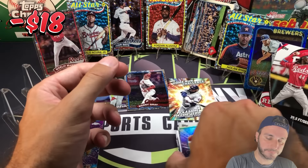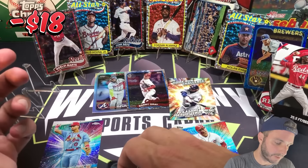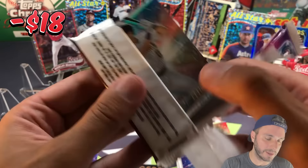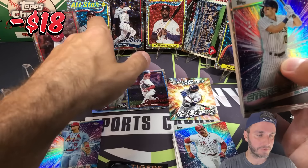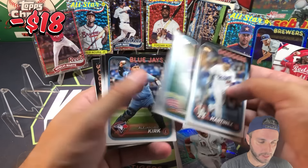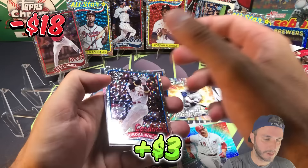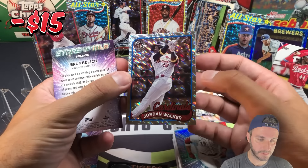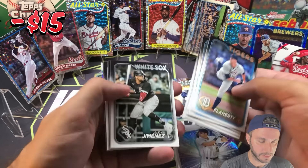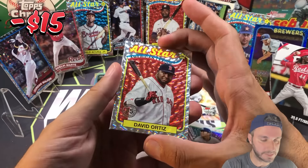Joey Votto Stars. There's a foil board in here — actually it looks like both packs have them! So we're going to end up with eight foil boards total — that is crazy. Jordan Walker is our next foil board. And the last one: Cody Bellinger Stars, the Chrome is Altuve, Stars is Yamamoto on the back, and the last foil board is David Ortiz, Big Papi.